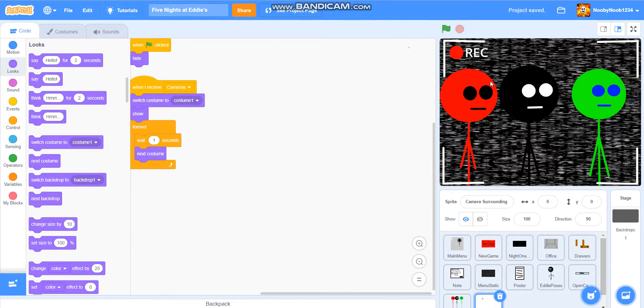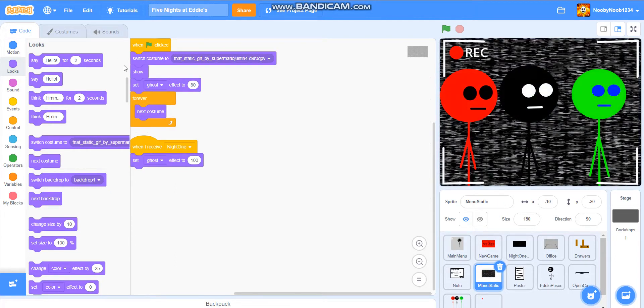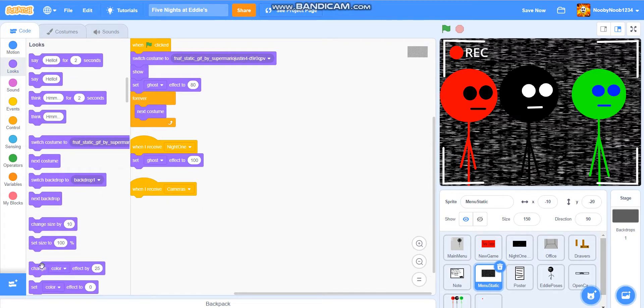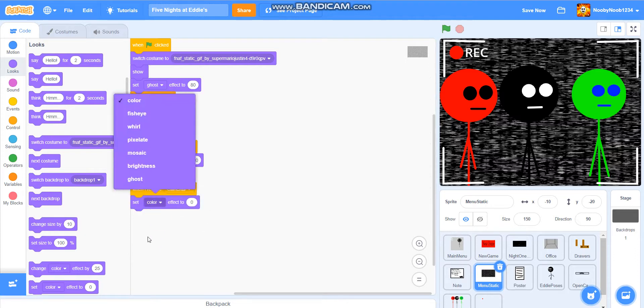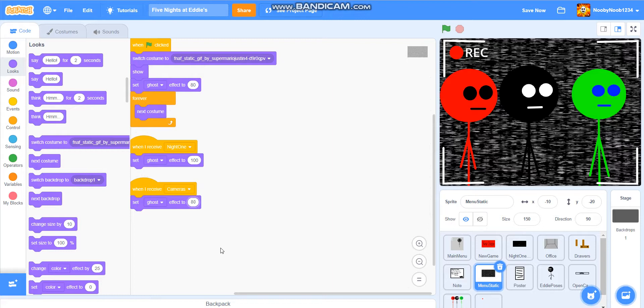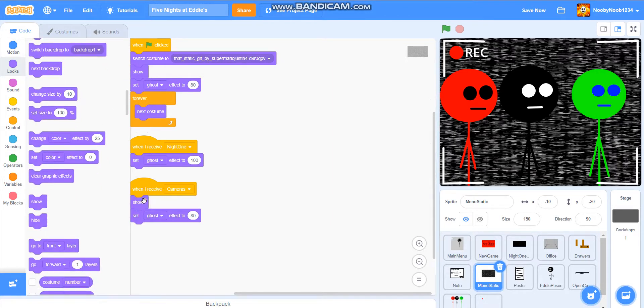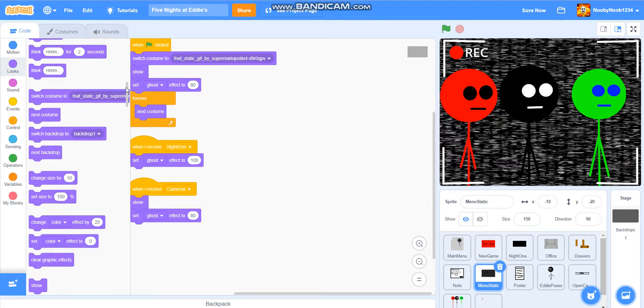I think next we've got to do is the static. I think we should have the camera static. Let's look at the static it has for the menu — so 80. Let's do this. We're going to the menu static. When I receive cameras, set ghost effect to 80, and then show, switch costume to the first one, and then forever next costume.